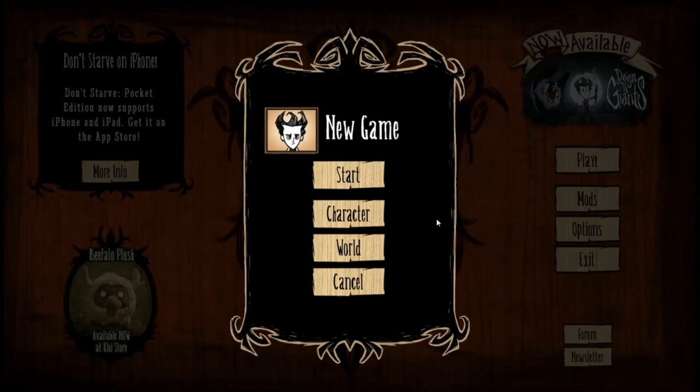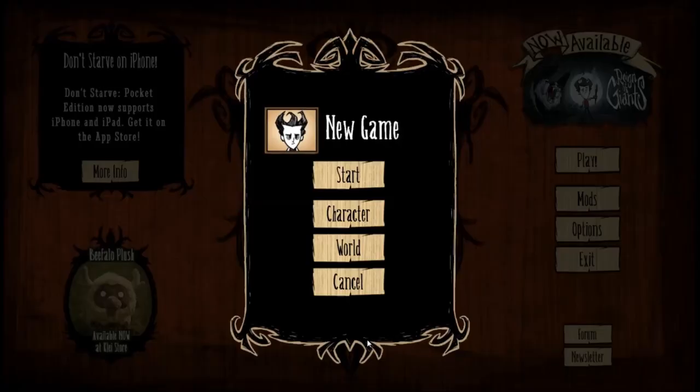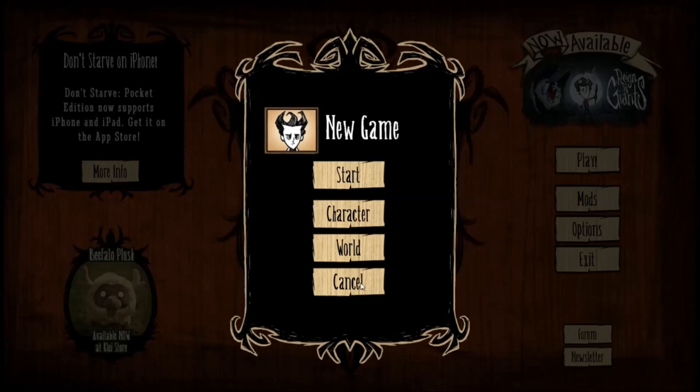Welcome back to my YouTube channel. Today I'm starting my how-to-play series. This episode is for Don't Starve, focusing on beginner tips and tricks for the start of the game. I'm going to pick Wilson because he's the first character you unlock, and most new players will only have Wilson. I'll keep the world settings as default.